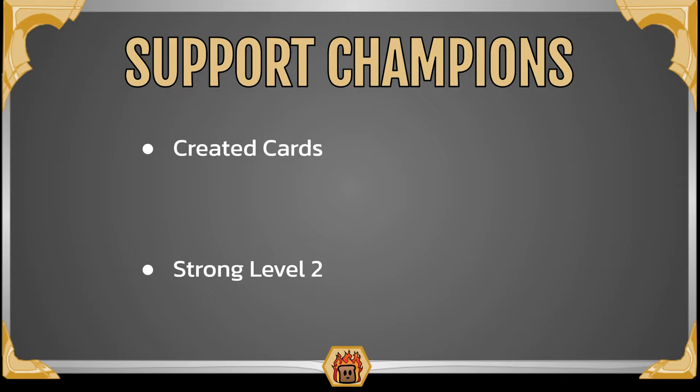Up first for some champions we have Aurelia. This is one that probably a lot of people would be surprised by, but she actually makes a surprising amount of created cards and can really help cheat out other champions later. She's also pretty cheap, so you can normally cheat her out in the first round or two and then use all those created cards to cheat out all of your other champions. Next up we have Udyr — he's a balance of making more created cards and having a pretty strong level 2 effect that still ties into creating more cards. Another solid champion.